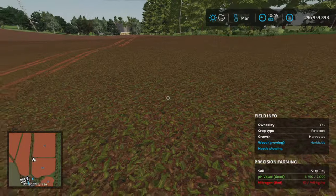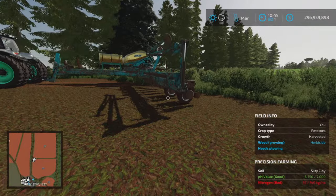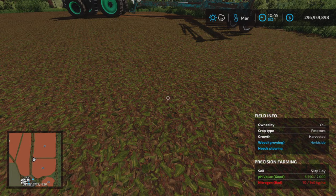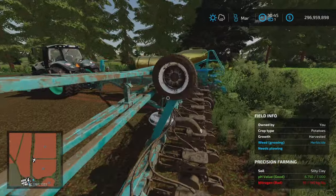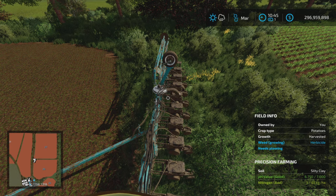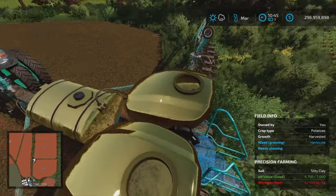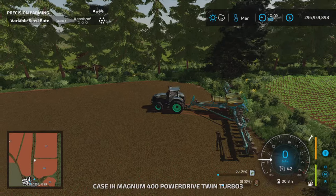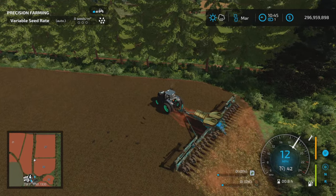We're going to have a little play around in this potato field. Since it does need plowing, I want to mulch it first. As we know the Kinsey planter mulches and rolls but I don't want to plant anything yet - not until it's plowed. So I've emptied out the seed and fertilizer - can we mulch? We can!